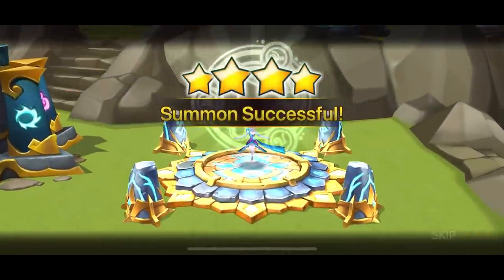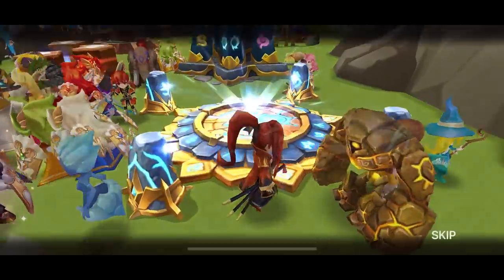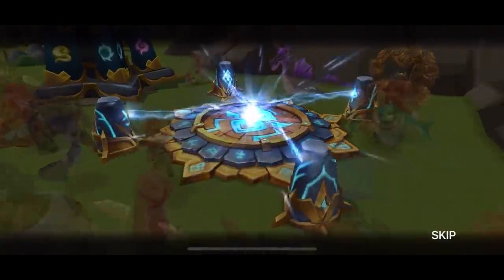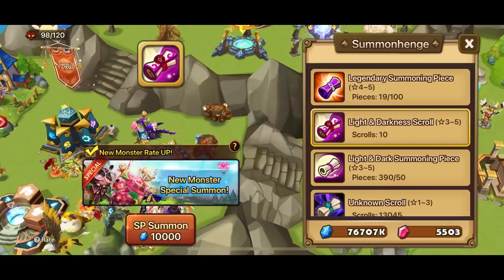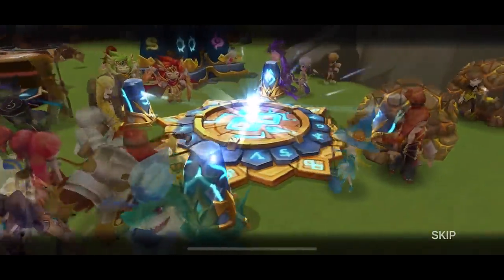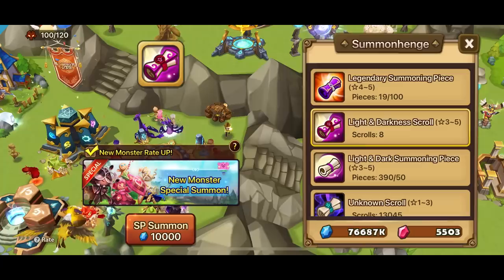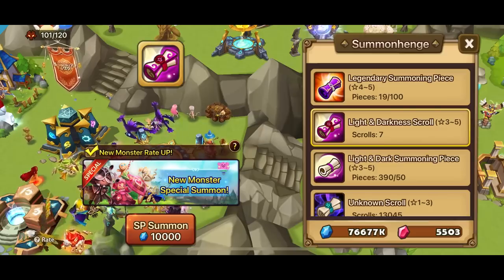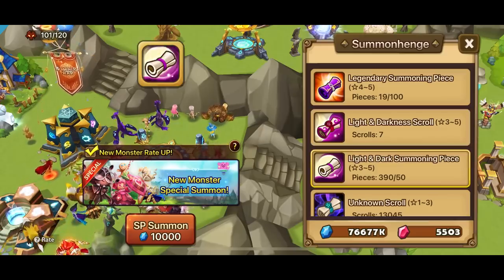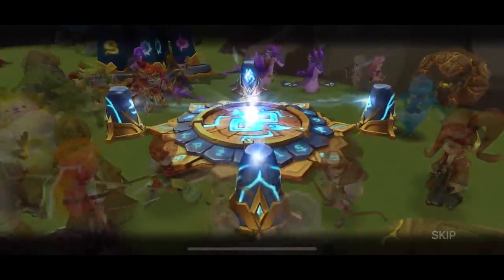We got a lightning — oh, that's probably our fourth Ikaris. Good especially with the Mo Long. Doing about 15 to 18 light and dark summons — it's so much pain every time you press it and there's no lightning.